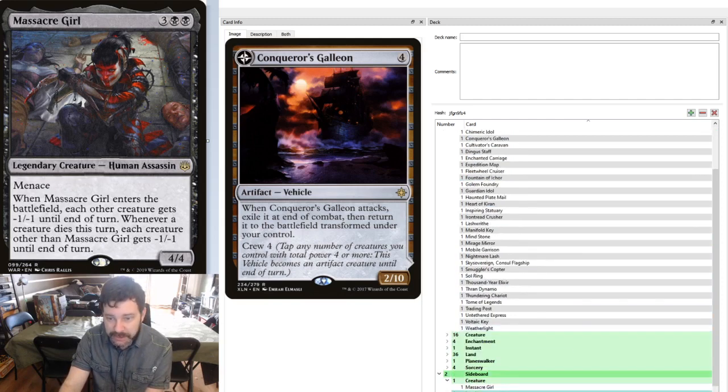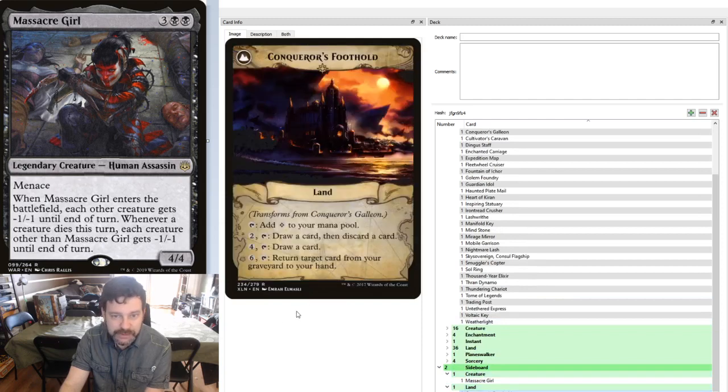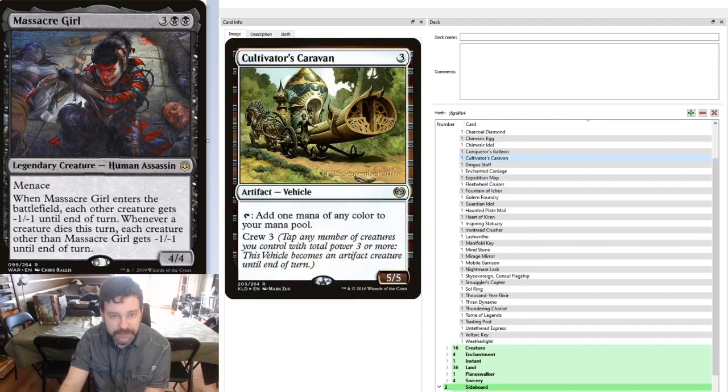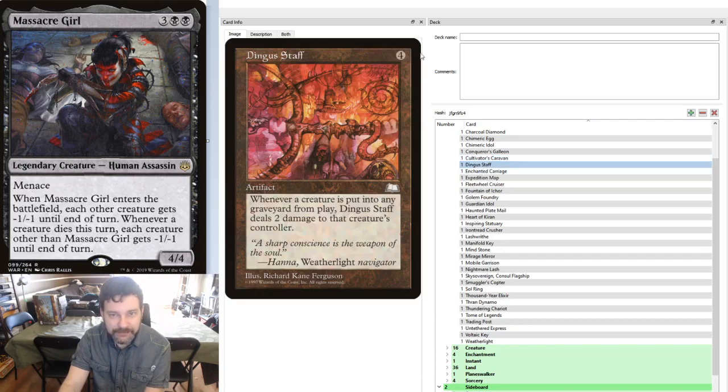Or if we choose to crew Conqueror's Galleon and swing, it becomes Conqueror's Foothold, which gives us some card advantage and even some recursion. Cultivator's Caravan is a 5/5 vehicle and also a mana rock. Dingistaff is one of our weapons — whenever a creature is put into a graveyard from play, deal 2 damage to that creature's controller. So Massacre Girl comes in, wipes out our opponents' boards, they take a bunch of damage from Dingistaff, and then we tap our Massacre Girl to crew something and swing for more damage.